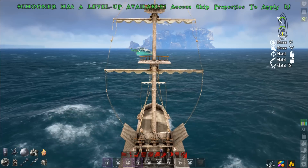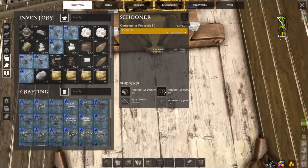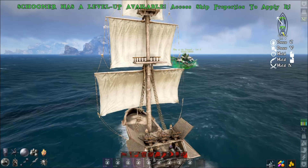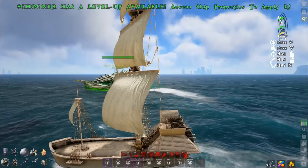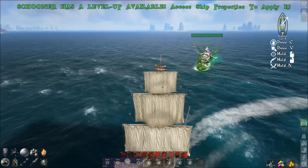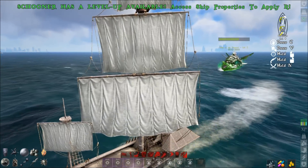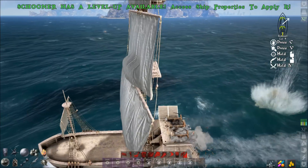Now let's take off and kill a few whales or a ship of the damned and show you how it works. Here we have a ship of the damned — we leveled up too, so I'll just pump those points into weight. We're going to sail right past and grab aggro. Once you see that bar across the top you know you have aggro. Now turn around, make sure the cannons are active, then turn your sails away from the wind and adjust your speed to stay out of range of their cannon fire.